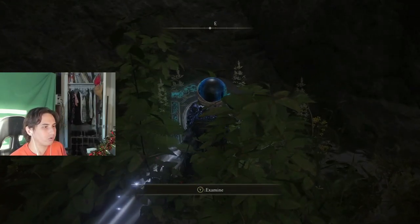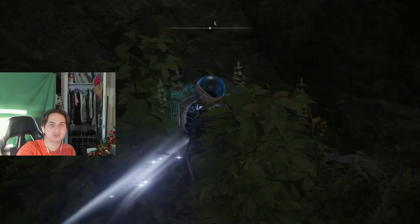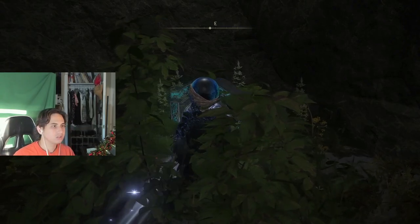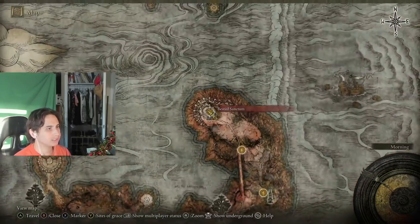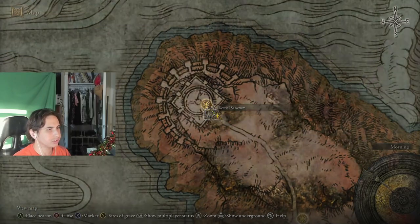There should be a portal — examine it and you'll travel to another location. Once you get here, you'll be in front of this place called Bestial Sanctum.